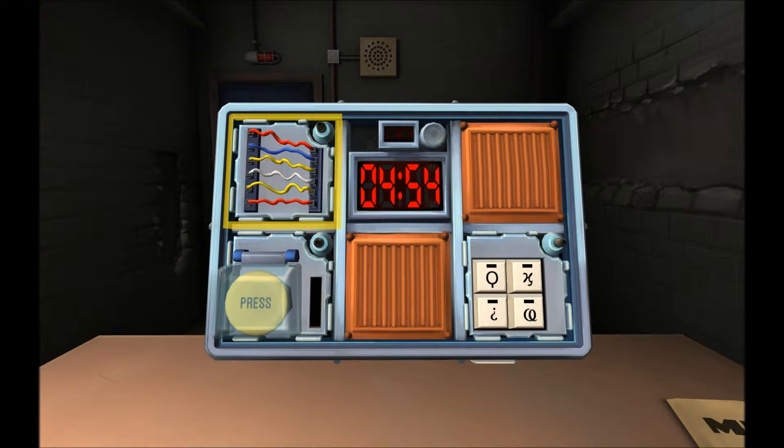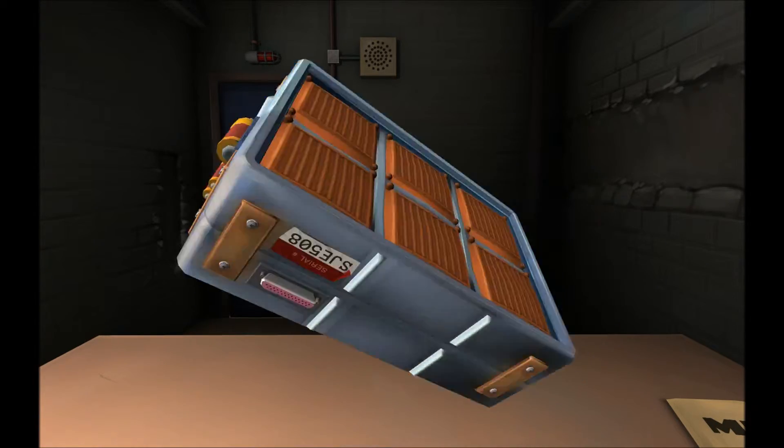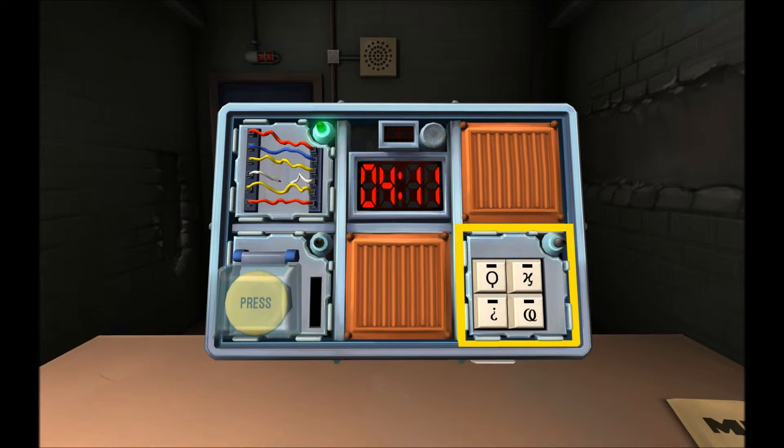I'm starting on the wires module. How many wires are there? Six. What is the last digit of the serial number? It is an eight. Are there any yellow wires? There are two. And there's two red and a blue and a white. How many white wires? One. Are there any red wires? Two. Cut the fourth wire. The fourth wire — I did it! Yay!